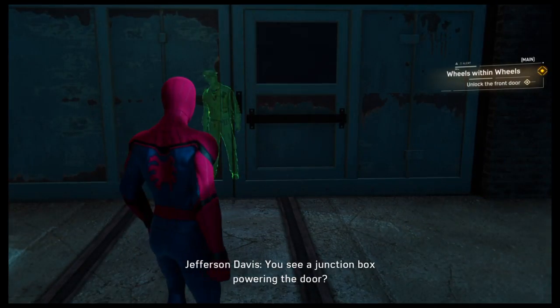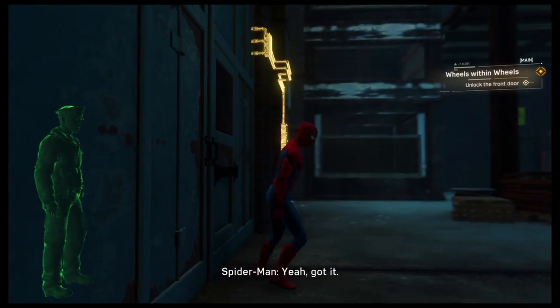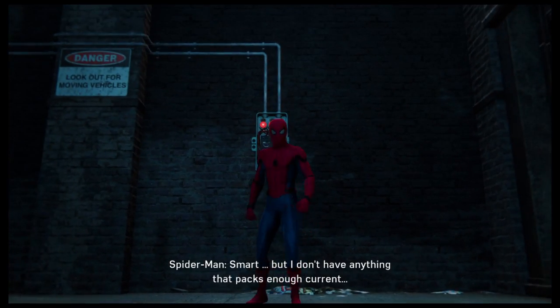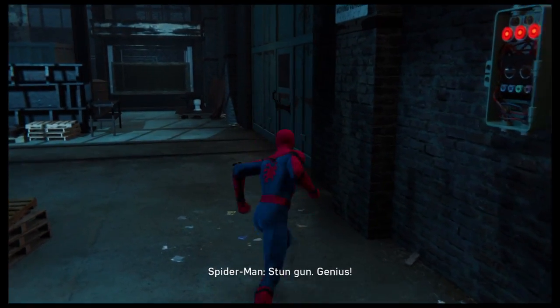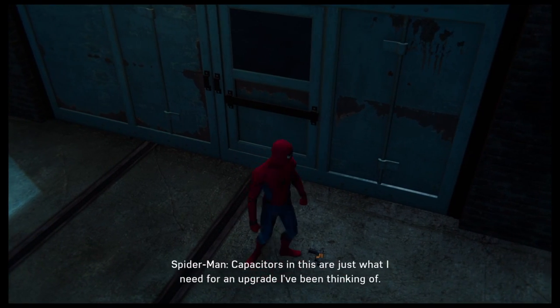Appreciate it. You see a junction box powering the door? Yeah, got it. If we can overload it, that should force the door open. Smart, but I don't have anything that packs enough current. Try this. Stun gun! Genius! Capacitors in this are just what I need for an upgrade I've been thinking of.